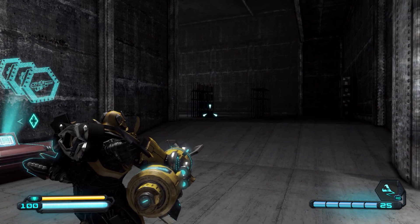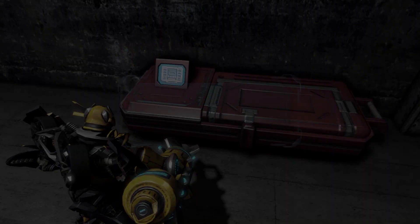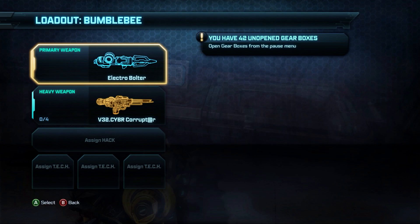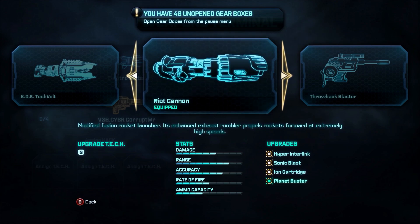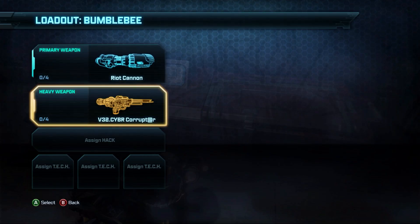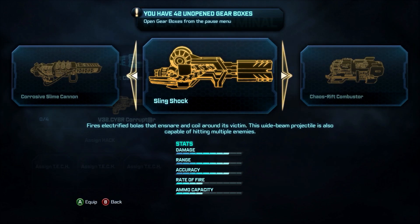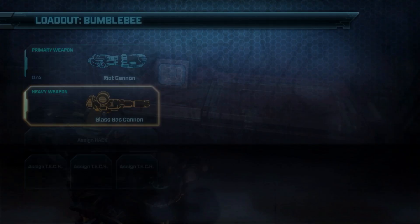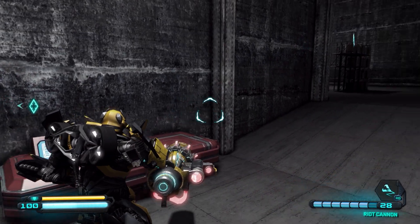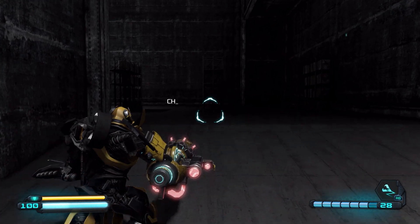I'm sticking with my formula of one chapter per episode. I'll hit this weapons terminal and swap my bolter for the riot cannon, and ditch the cyber corrupter for the glass gas cannon again — if you don't have that, slingshock as always. That's going to be it for this episode — I'll see you in the next one once this one abruptly ends.